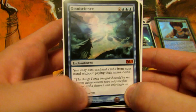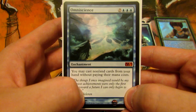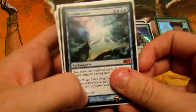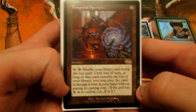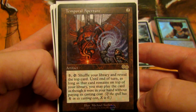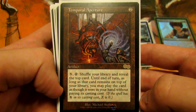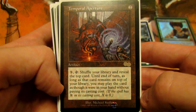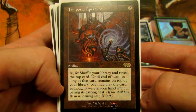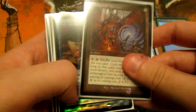Omniscience from M13 makes everything free to cast — you can cast all cards from your hand without paying their mana cost, which is awesome. We also have Temporal Aperture: for five mana, tap to shuffle your library and reveal the top card. Until end of turn, as long as that card remains on top you may play it without paying its mana cost.